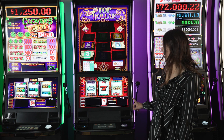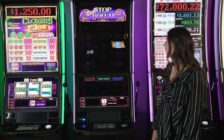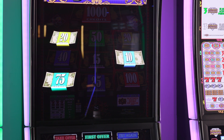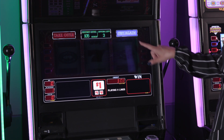The bonus is triggered by that Double Top Dollar symbol. The player is gonna get a choice up top — some bills will highlight. One hundred and five credits. And then they'll get to choose whether they try again or take the offer. We're gonna try again.